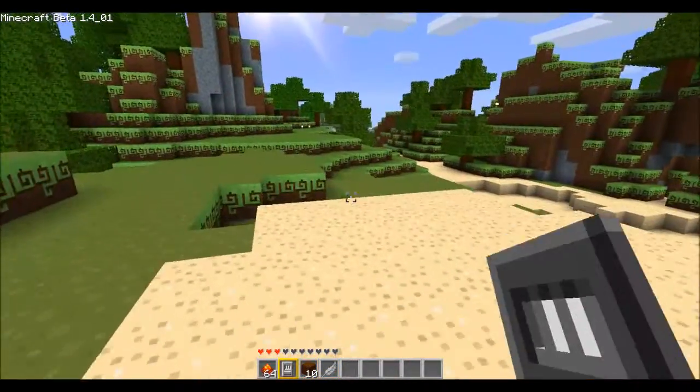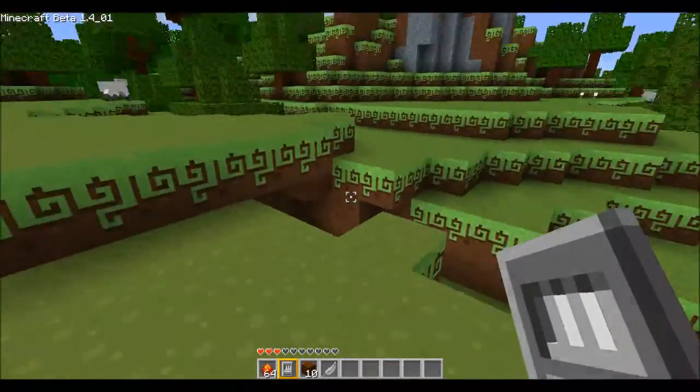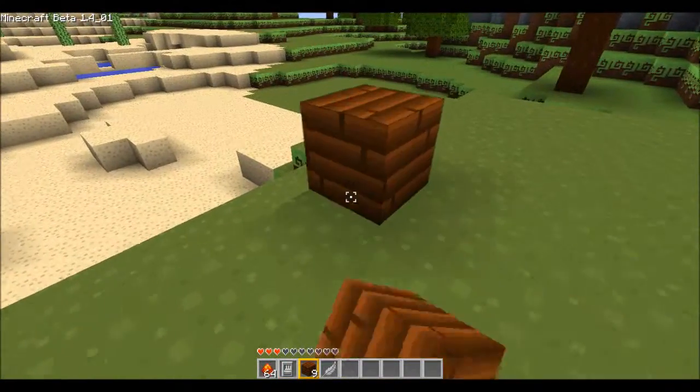Redstone is useful for creating traps, or just simple little mechanisms like opening a door. So using my ten iron planks, let's craft our other room.